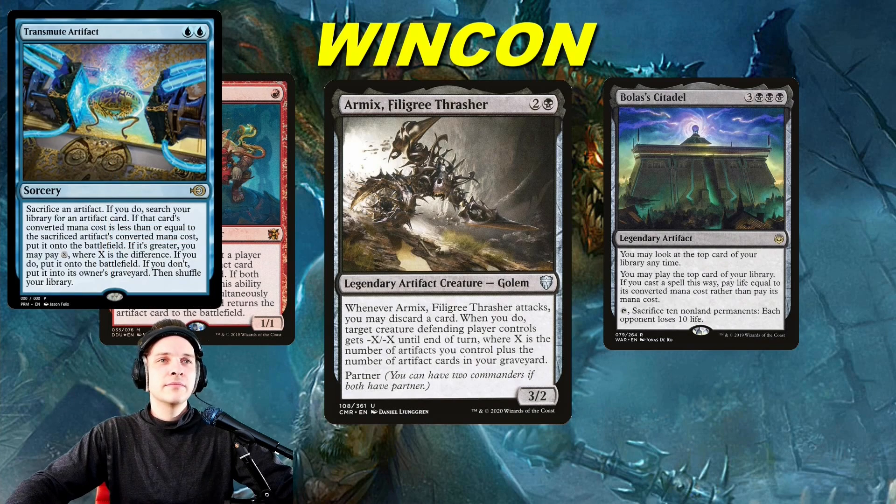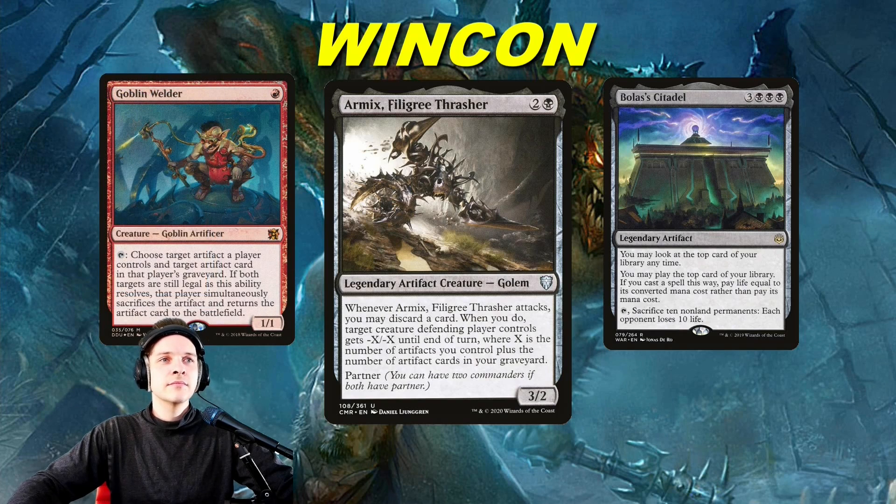Two and a red might sound like a lot, but it's basically two and a red for winning the game. Once you get Bolas' Citadel you probably win, especially if you still have a land drop left. Armix is an artifact, and Transmute Artifact has been used with Bolas' Citadel before. You can get this out turn one or turn two if you have Transmute Artifact. You just need a Mana Crypt, Jeweled Lotus, Sol Ring, or Mana Vault — and Armix provides you value. That's the main reason to play him.